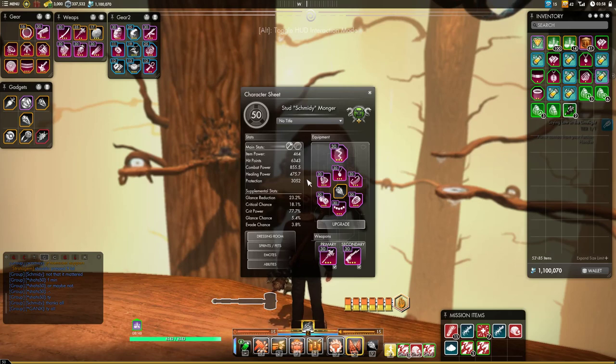We're going to look at talismans first because they're kind of the foundation of any build you have, since you'll be slotting pretty much all the rest of the stuff you get for your gear onto these talismans. So you want to make sure these talismans are good.